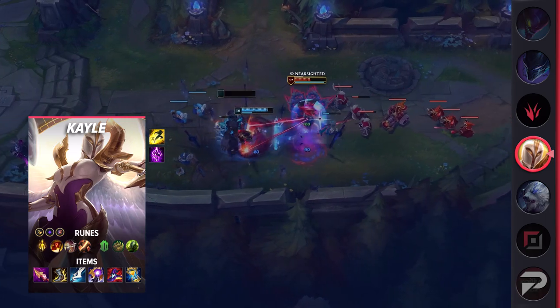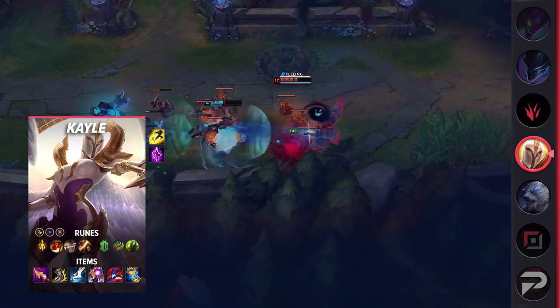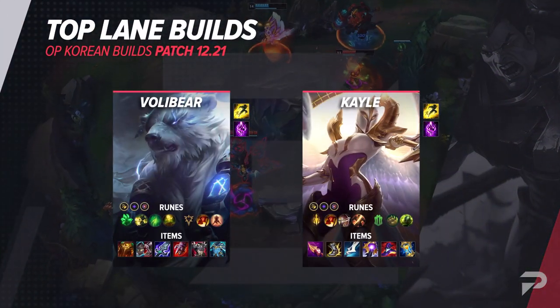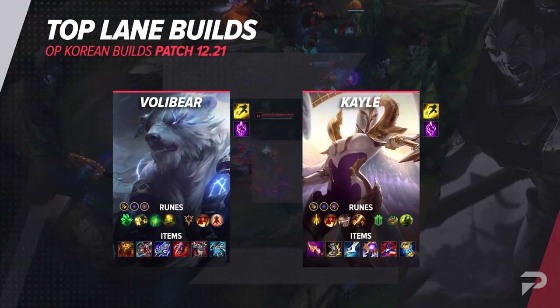The items are Nashor's Tooth, Berserker's Greaves, Lich Bane, Riftmaker, Rabadon's Deathcap, and Zhonya's Hourglass. That covers the top lane builds — take a look and we'll head into the jungle next.